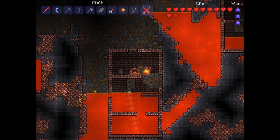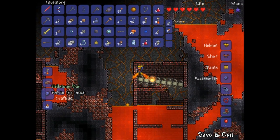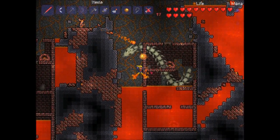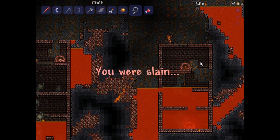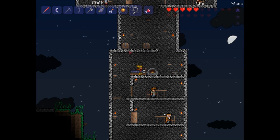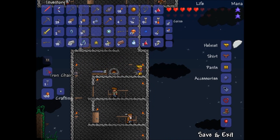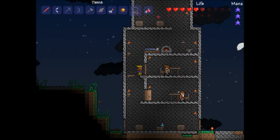This is a Hellforge, and you can do stuff later on with it — this is how you make hellstone bars. You have to be down here to use it. It looked like you need hellstone ore and obsidian to make the hellstone bars. I only have six of them so I doubt I can do anything yet. We can head back down here later on and try it.